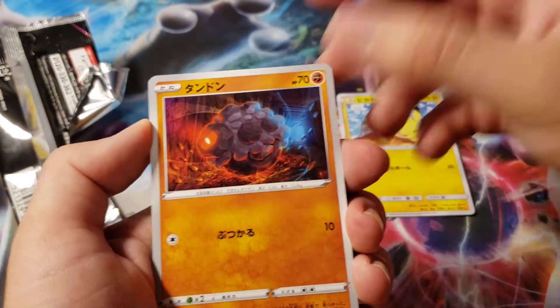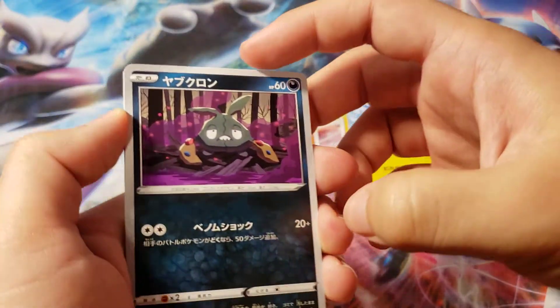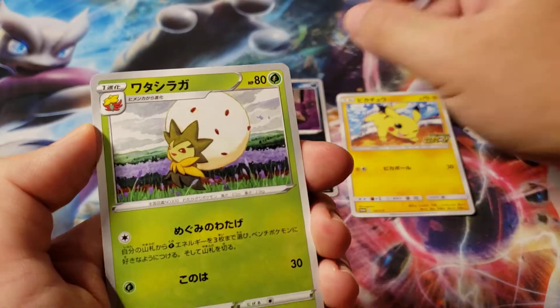We got a Roly Coly. Move the packs away. We got a Trubbish, looking depressed because he realized what he really is. We've got an Eldegoss.